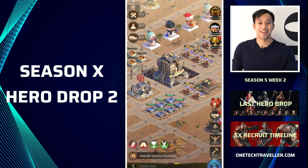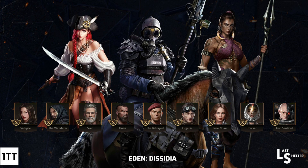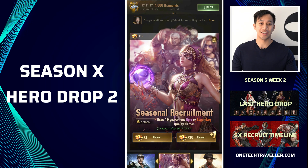What's up Team KBA, One Tech Traveler here. This is Last Shelter and we are in Eden Dissidia season 5 week 2 — what an absolute shocker. After I just pretty much finished wrapping up my videos for the first SX hero drop, check it out if you haven't seen it. A lot of good stuff going on in that pool. As soon as the first week finished and that hero drop came to a close, we already have SX hero drop 2 and it's absolutely nuts, which means they are front-loading the whole 24 SX hero roster in the first two weeks of Eden Dissidia.